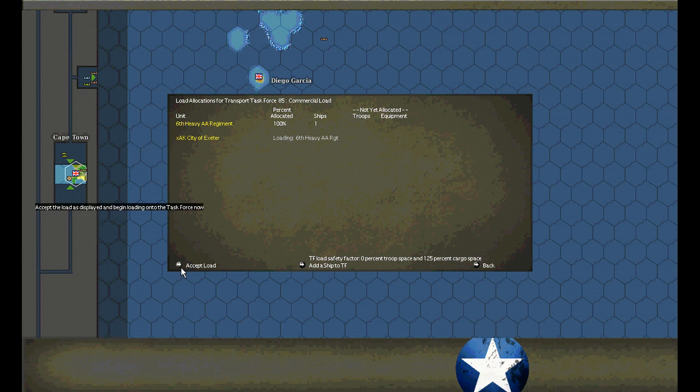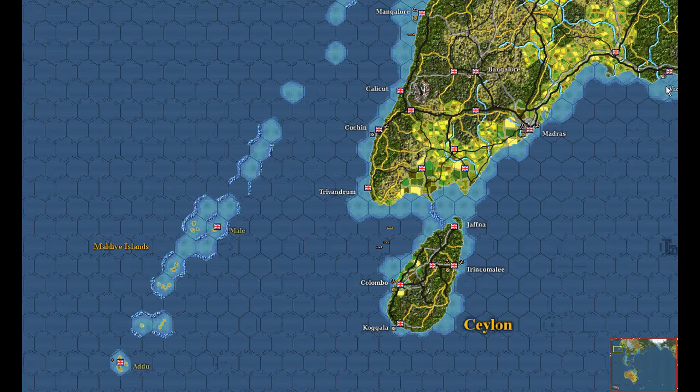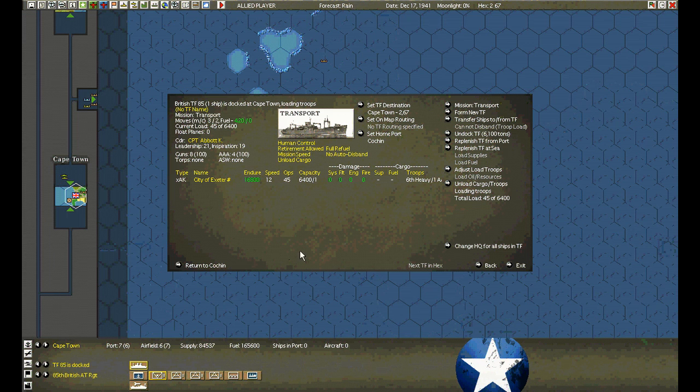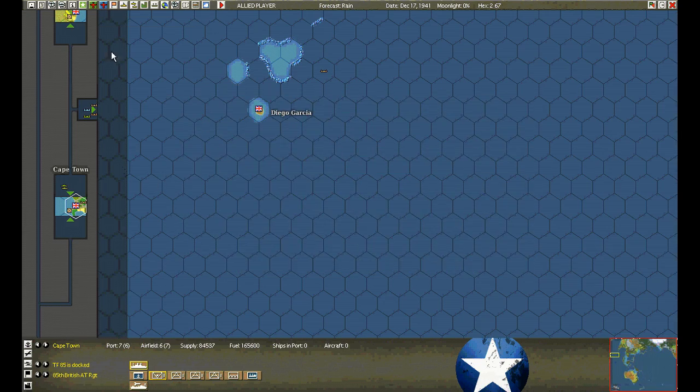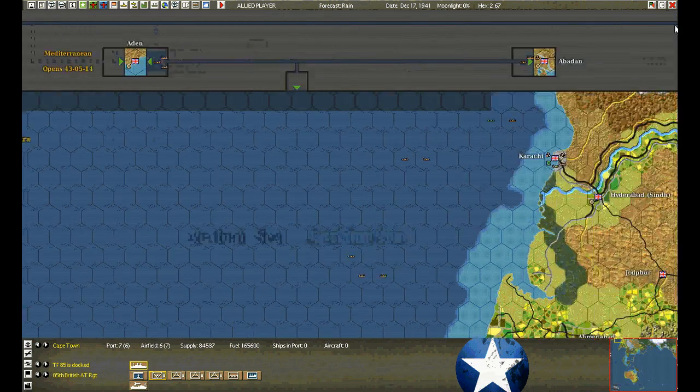Verify it — plenty of room. Now we'll set the destination. We're just trying to get it up to a rail line. Cochin is good. We'll turn off the fueling. Nothing happening in Aden.